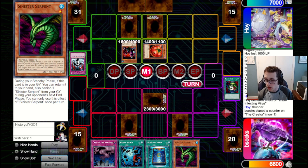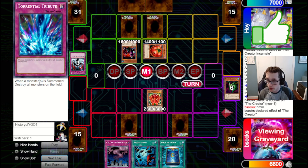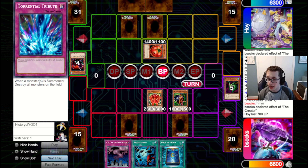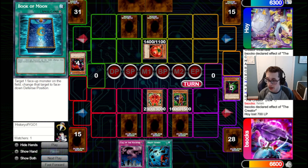We go for Pop. We draw Call and Heavy, which is a bit awkward because we would have liked to Heavy this board, but we don't want to lose our Torrential Tribute. So I'm going to just save off on the Heavy. We go for Creator with Pyro, pitch the Serpent, bring back the Creator Incarnate. Now if they've got Saku we can clear the Tribe either way. We attack in to the Tribe, they let that go through, so we're just going to set this Book pass back to our opponent.